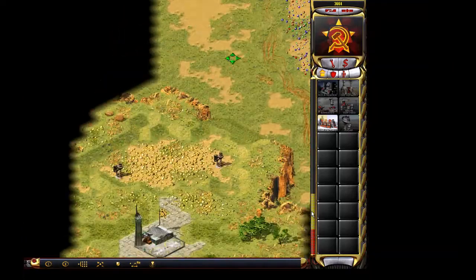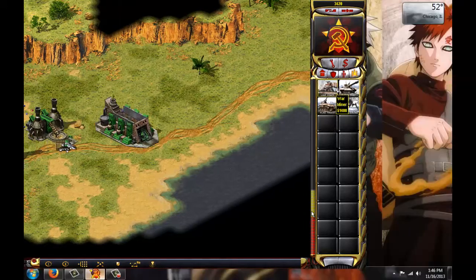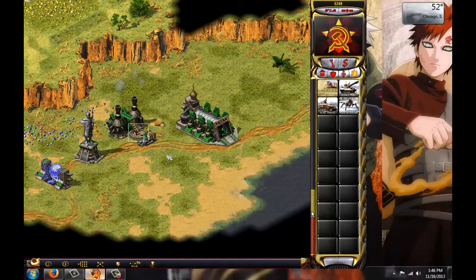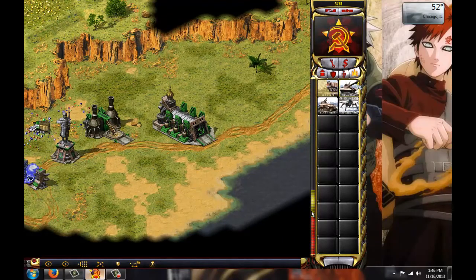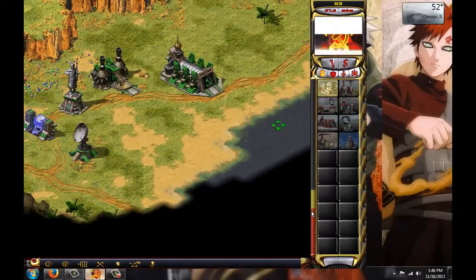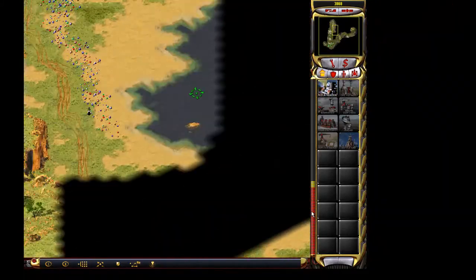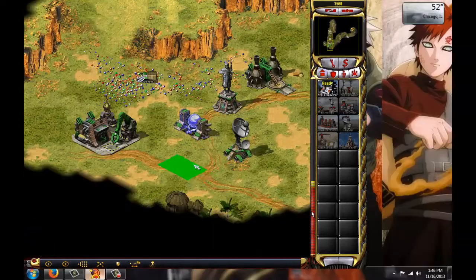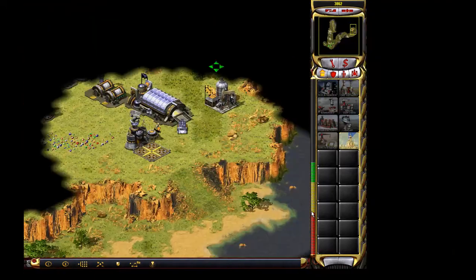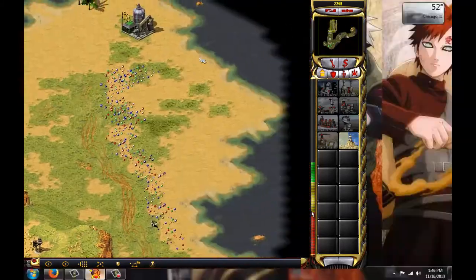Right now we've got my buildings set up. I'm going to go straight to a tech lab. I'm making one War Miner on this map — you really don't need much more in the early going. And then I'm going to pump out Rhino tanks. So this is a sneak attack. As you can see, I have my dogs here and here protecting from his scouts, so he can't scout me. He's not going to know that I'm going to have this Dreadnought early on.